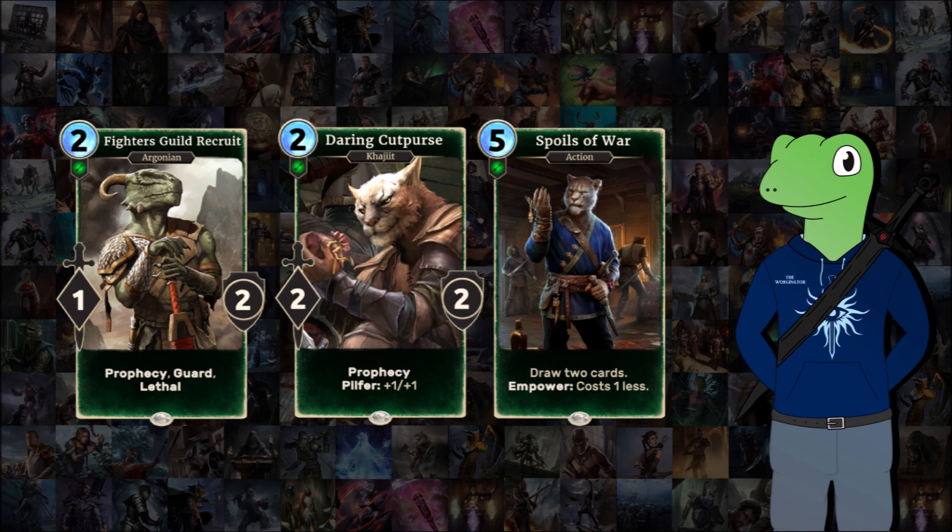Daring Cutpurse has Prophecy and Pilfer — it's a simple card, and that's what makes it nice. There's not really much else to say about it. And finally Spoils of War — zero cost, draw two is just a dream. There are lots of opportunities where you only get it down to a four or two cost, but having the ability to draw two extra cards, thin through your deck, and have that extra consistency is really great. The fact that it's a common makes it such a nice include for any Agility deck.